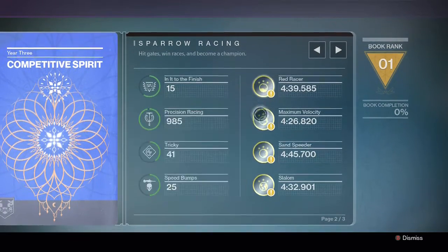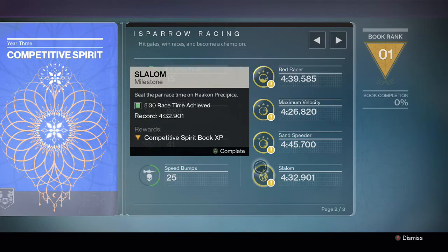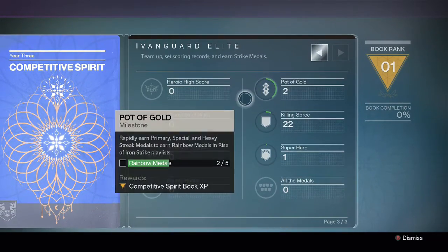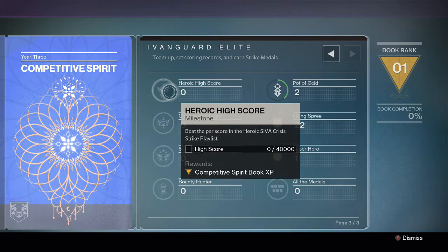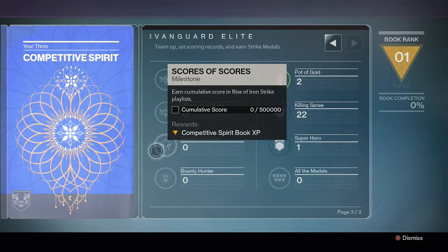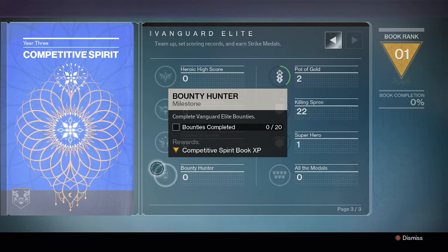And these are all making the five-minute-thirty race time on each of the four different maps. For the Vanguard Elite section, we've got the heroic high score — we have to beat the pass score on the SIVA Heroic Crisis strike playlist, which is obviously 40,000. Champion of the Night: get a 55,000 or better on a nightfall. Score of Scores is just a cumulative score of over 500,000.